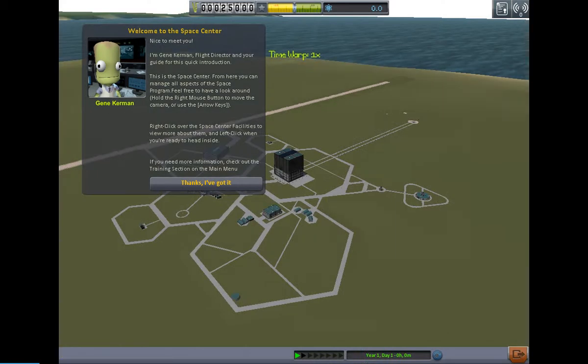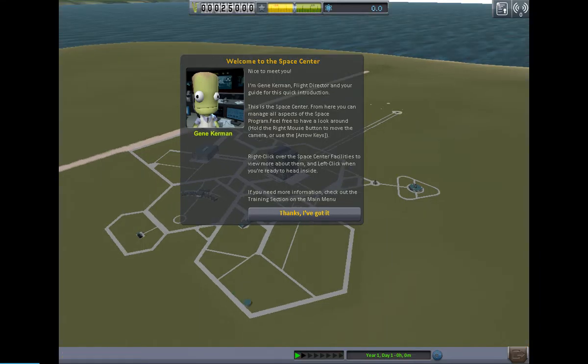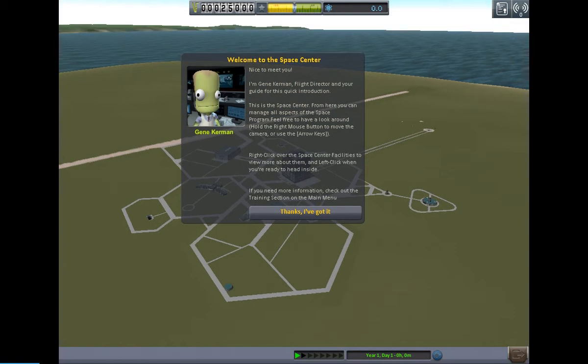When you start off in the campaign you only have a few things and some of the stuff is very minimalistic, so I'll try to cut out as much of that as possible and get you guys the cool meat. We get this starting message: 'Welcome to the space center. I'm Gene Kerman, flight director and your guide for this quick introduction. From here you can manage all aspects of the space program.' You hold the right mouse button to move the camera, or use the arrow keys — probably just easier to use the arrow keys.